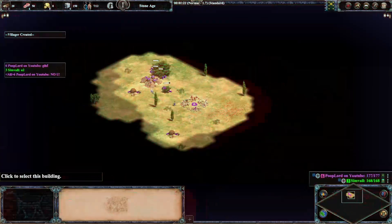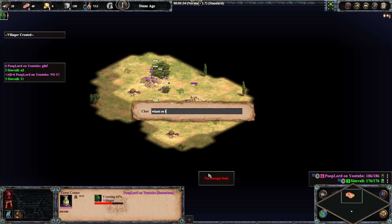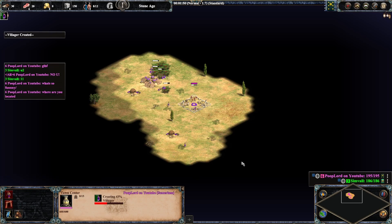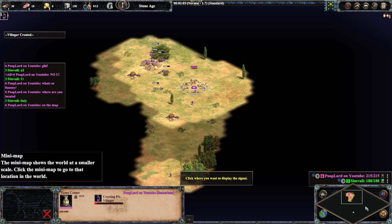In Age of Empires 1, you can't recover from that. So that's GG. Number 1 — the most hated rush in all of Age of Empires 1 — it is the Bone Rush. Sumerian Bone Rush is the most hated strategy in Age of Empires.